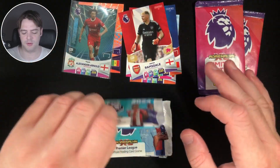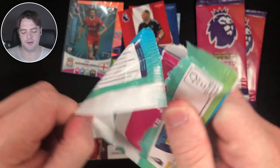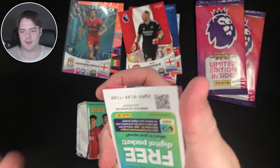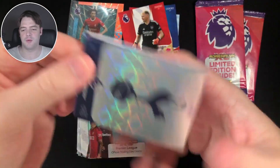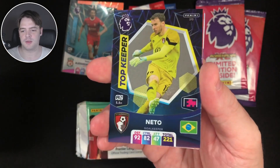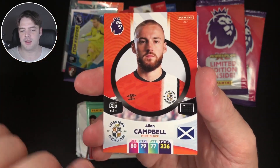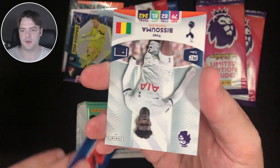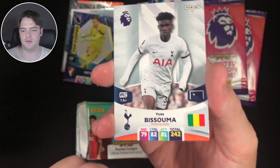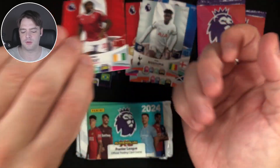Pack number 2. I'll open 4 packs and then do a limited edition. We have the Tottenham team crest. We have Neto, top keeper for Bournemouth, Alan Campbell for Luton Town, Danny Welbeck for Brighton, Yves Basuma for Tottenham, Willy Wally for Forest.